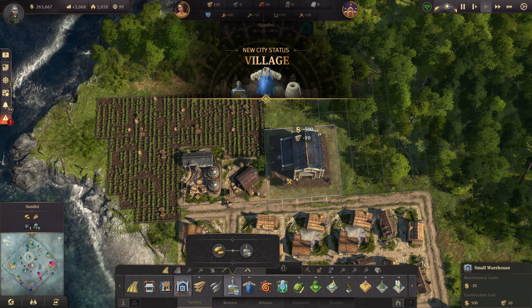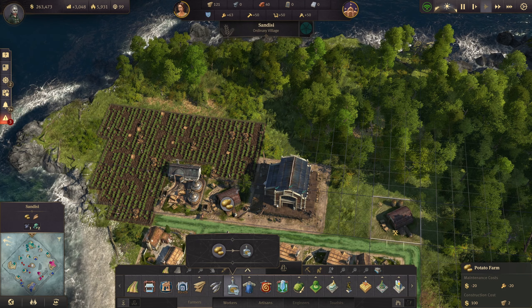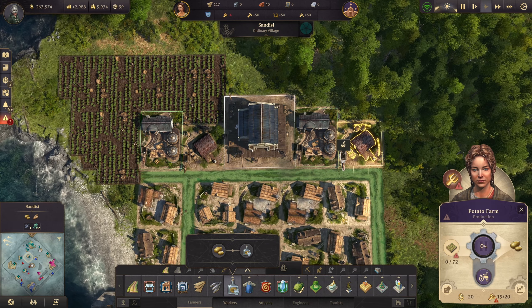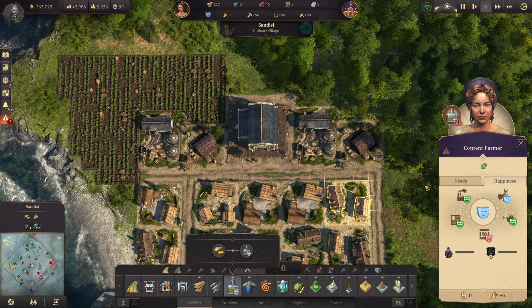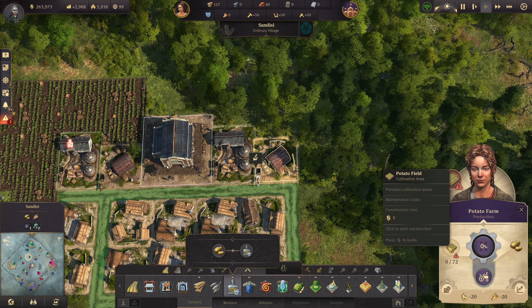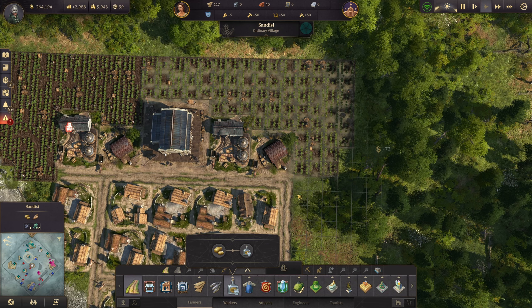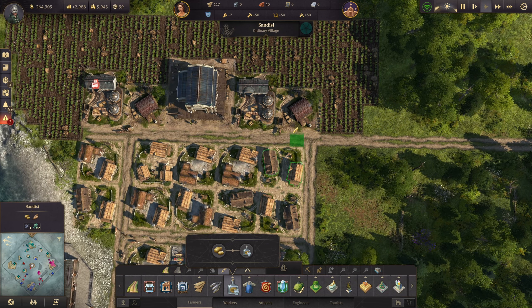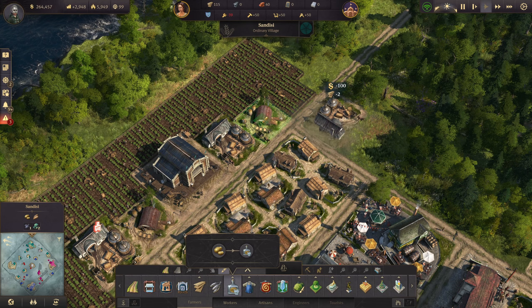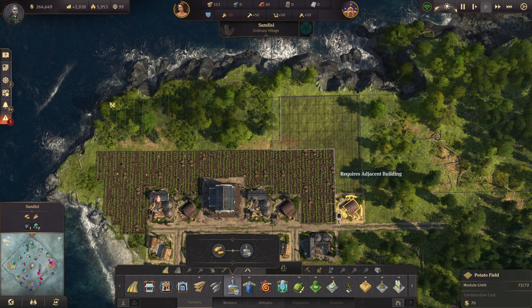I'm going to put a warehouse right there, and I'm going to turn off schnapps to these people - I don't want them to have schnapps. I guess I could give it to them if I really wanted to. I guess it wouldn't be the end of the world if I gave them schnapps - although it could be. Never say never.